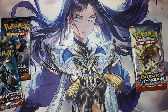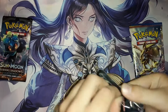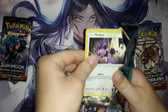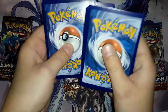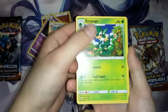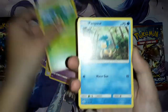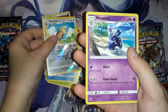Now we know it's three. Next up, Sun and Moon Burning Shadows. We have a brick energy, a Dusclops, a Noctowl, a Tsareena, a Golbat, a Sawk, an Espurr, a Pancham, a Rockruff, a foil Noctowl, and a Meowstic.